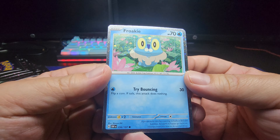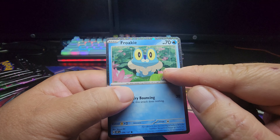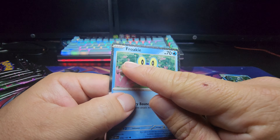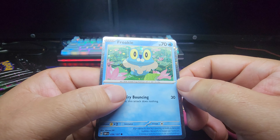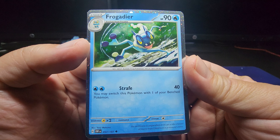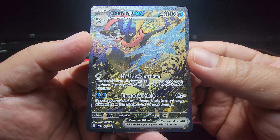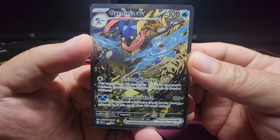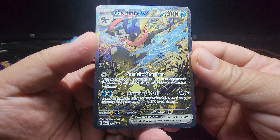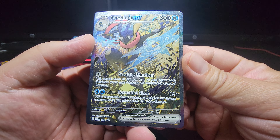So this Froakie is from Obsidian Flames and I can't tell if these are major print lines or rain. You know what, I got a second card — let me look. It's rain. The next card is also from Obsidian Flames, but this card is the card that we're all in for. It's very nice. I'm glad this is something I don't have to pull because I probably really want this.